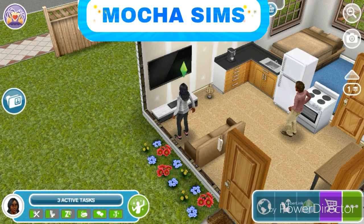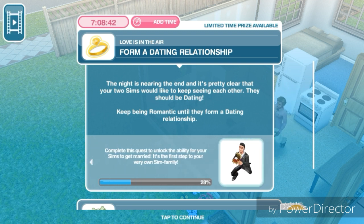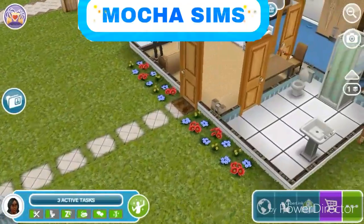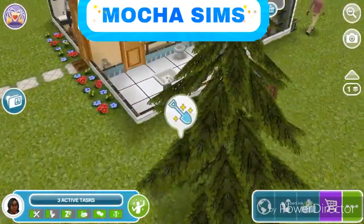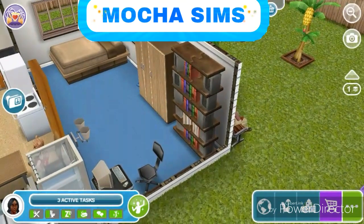Here's the next task: form a dating relationship. The night is nearing the end and it's pretty clear that your two sims would like to keep seeing each other — they should be dating. Keep being romantic until they form a dating relationship. So we're gonna make them be romantic until they form a dating relationship.